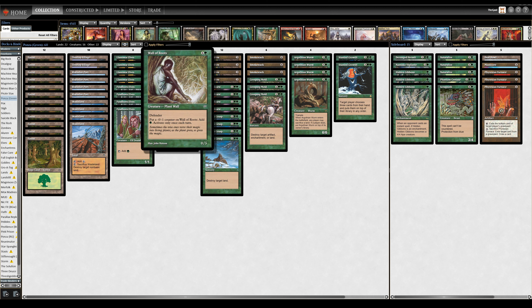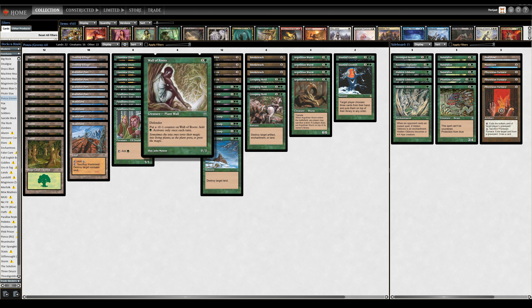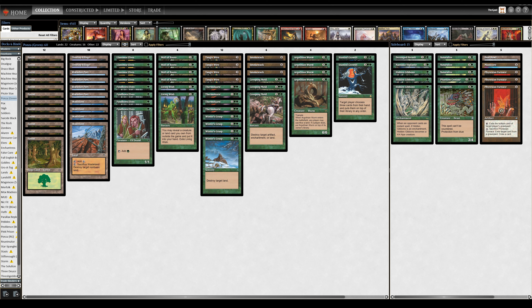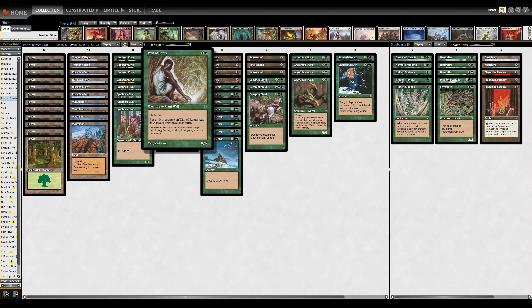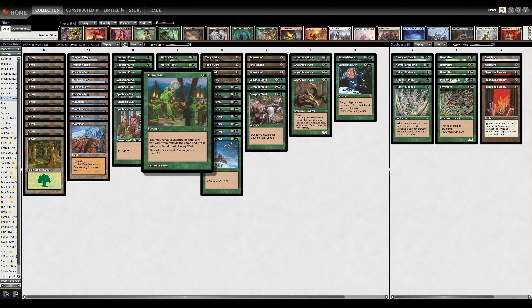Wall of Roots x4 is a great blocker, with great synergy with the elves — on turn two you can play the wall immediately, put a counter on it, cast a one-drop, and really explode out of the gates. Wall of Roots is also extremely synergistic in many other ways in the deck, but basically it's a defensive card that ramps you. Living Wish x2 is certainly not mandatory, but it is very nice to have access to all kinds of effects.